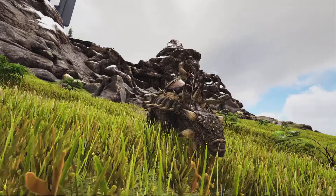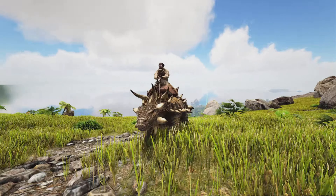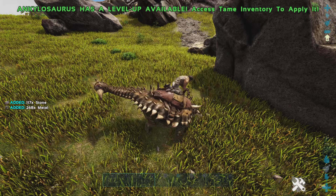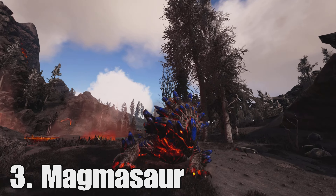At number 7 we have the mosschops. Now this is one of the most loved harvesting creatures and I agree it is really good. Especially early game you can tame one of these super easy off the bat and get a ton of fiber, as well as berries and all kinds of other stuff.